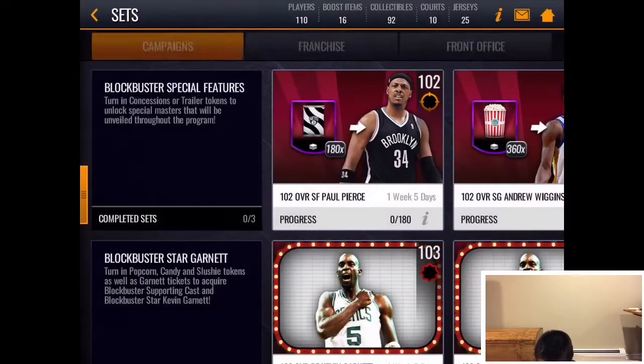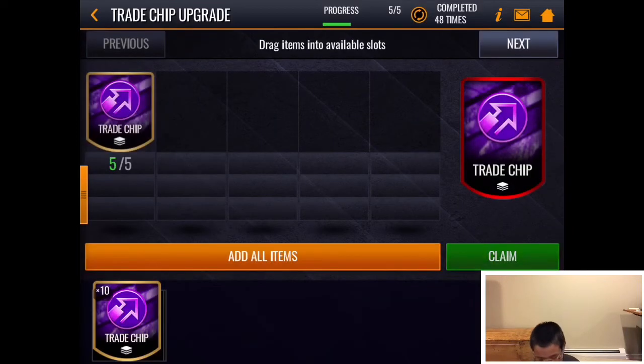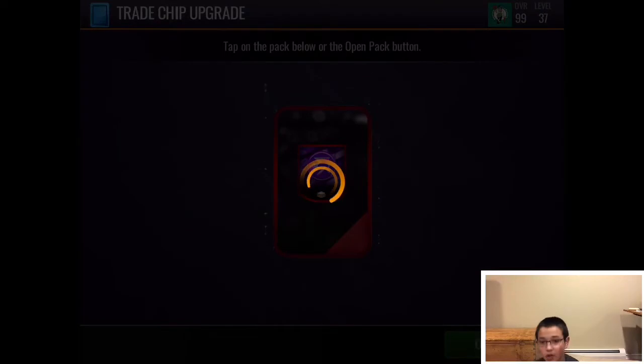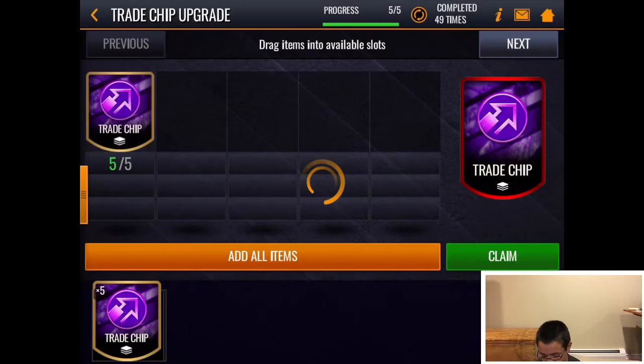Once you win a bid, you claim it and then you go over to the front office where you trade in five gold trade chips for an elite trade chip. I'll show you how you post these elite trade chips.